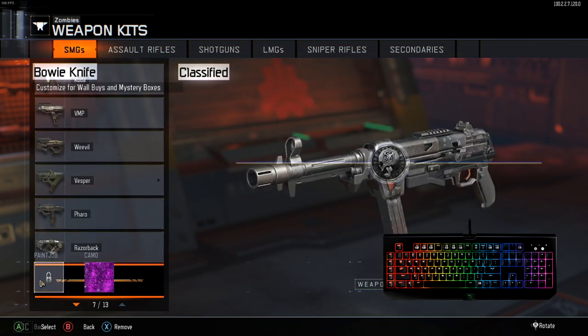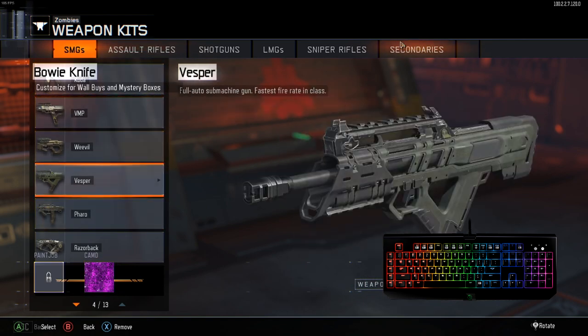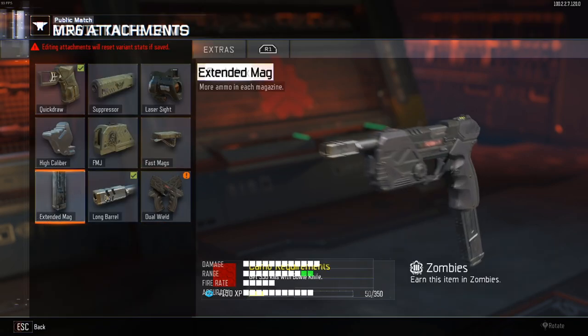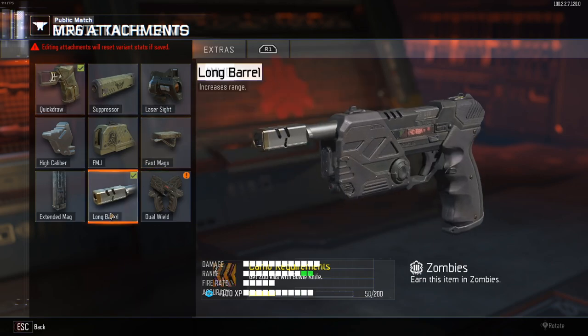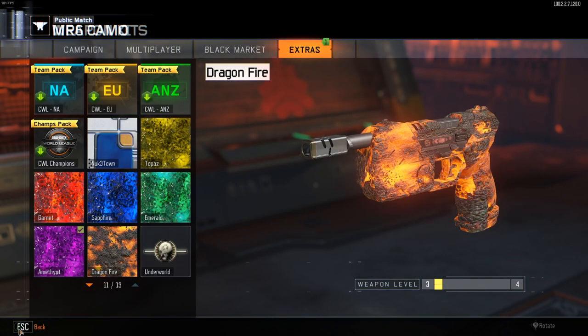Once you're in this and you see the paint job and the camo at the bottom for the second player, you can still move things around. Go to your MR6 and create a variant. Even if you mess up the glitch and want to remove attachments, just go in and change them. I don't recommend using Fast Mags as it doesn't work — the only things I know work are Quick Draw, Laser Sight, and Long Barrel.